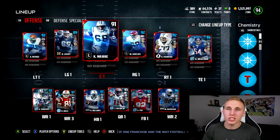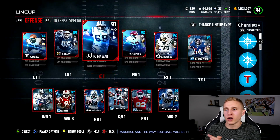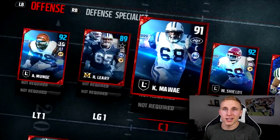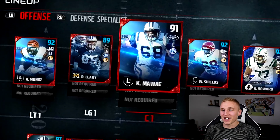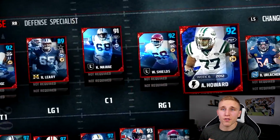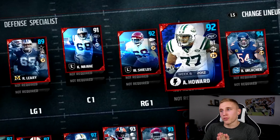First things first — unfortunately there are not a lot of offensive linemen in the ultimate freeze promo, so I just got some blue guys that kind of look cool. They go with the iced-out stuff. I got Munoz, Leary, Malway, Shields, and Austin Howard's flashback — thankful for him.